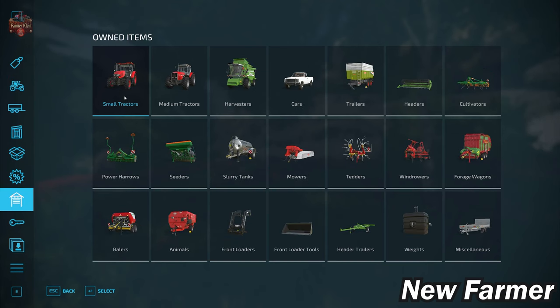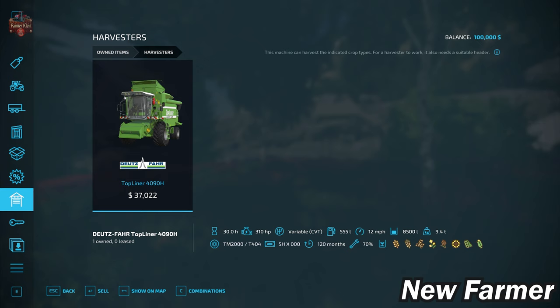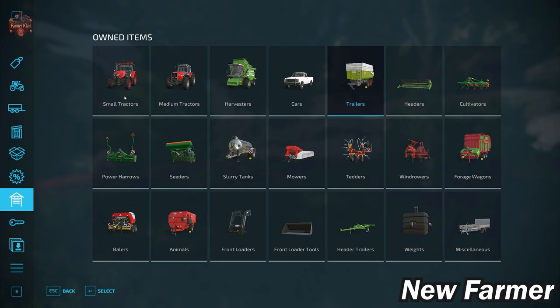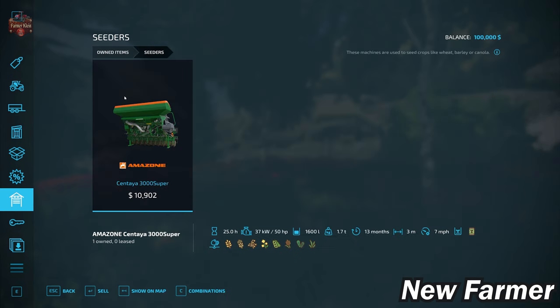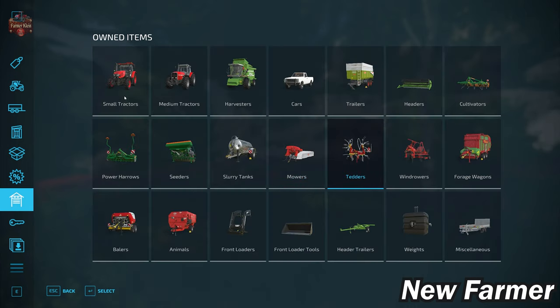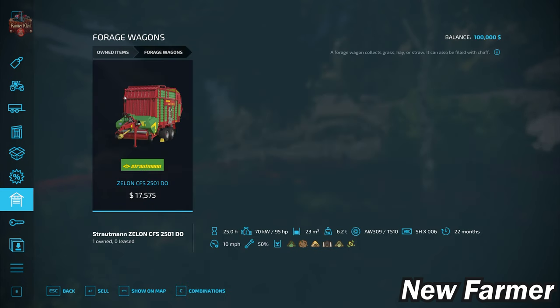Let's take a look at our starting fleet. We start with the Zetor HSX-120 small tractor, the Massey Ferguson 3670 medium tractor, and the Top Liner Deutz-Fahr 4090H harvester with its header and header trailer. We've got a 1986 pickup truck, the Karat 140 TD trailer, the Sinto 4000 Super cultivator, the KG-3001 Super Power Harrow, and the Sint-Yah 3000 Super Seeder. We have a Super Cease 800 Slurry Tanker, the GMD 4411 Side Mower, and the Alpine HIT 4.4H Tedder.